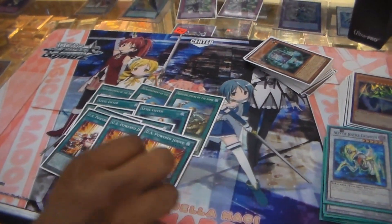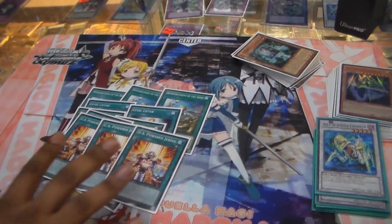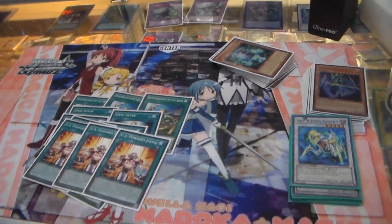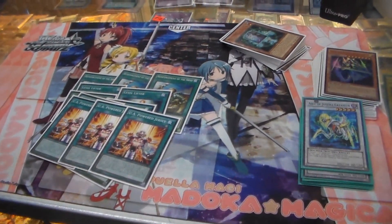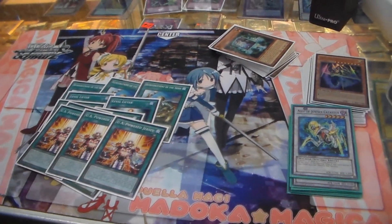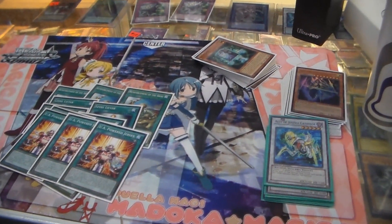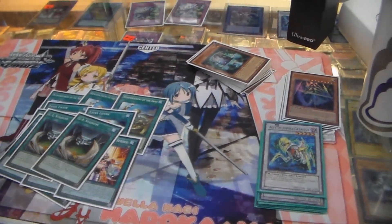Then we have 3 Powered Jersey — the thing that gives them steroids. The UA monster equipped gains a thousand attack points, and if it destroys the opponent's monster by battle you can attack again, and all battle damage is doubled.